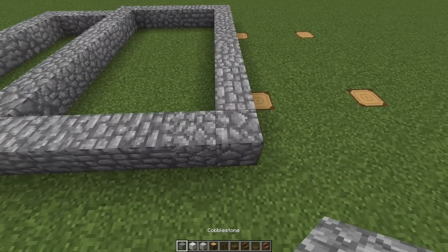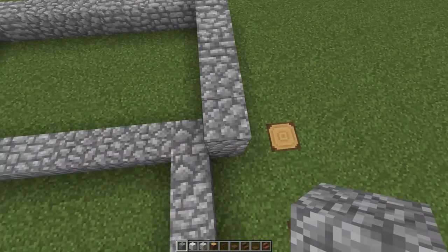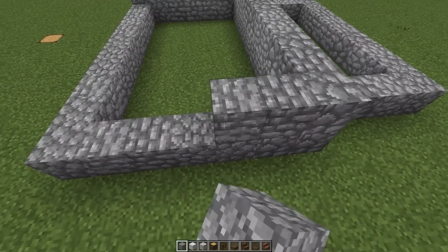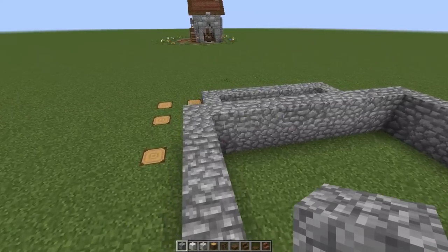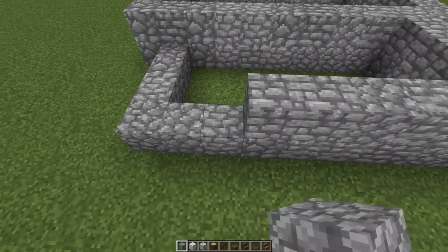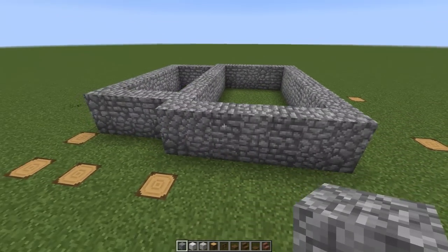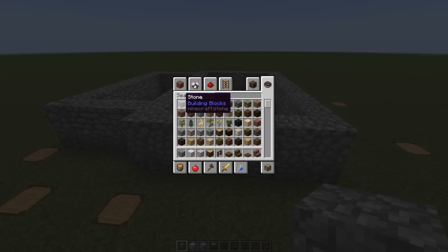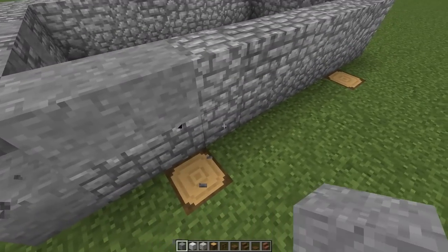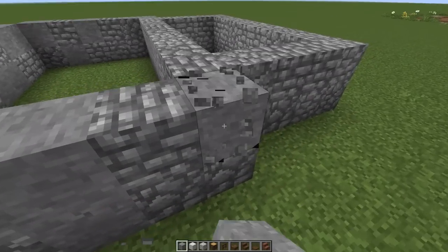Starting with the cobblestone foundation — let's count the blocks. It's seven wide, eleven long, then another seven. The little extension goes four blocks out by nine, then close it off with three. Two rectangular boxes side by side — nice and simple. Now I want to add some texture with smooth stone, just randomly placed so it's not all plain cobblestone.